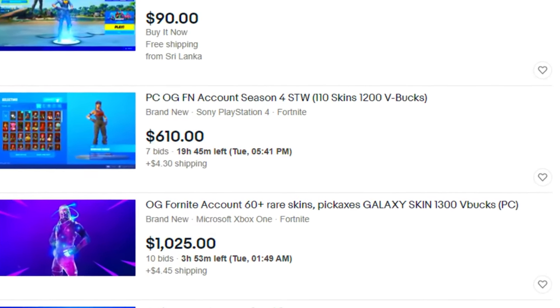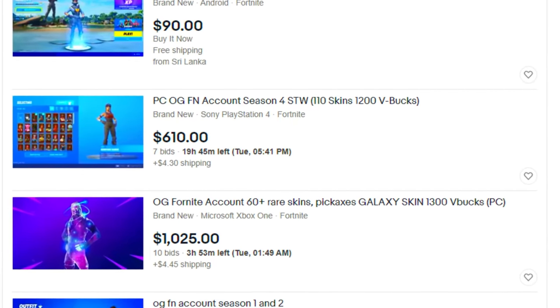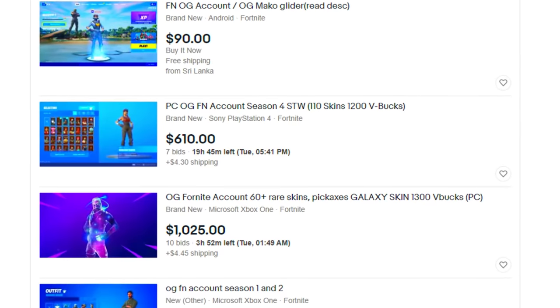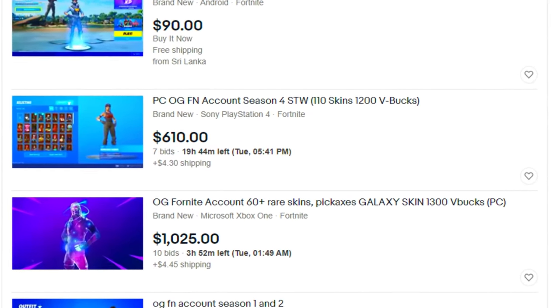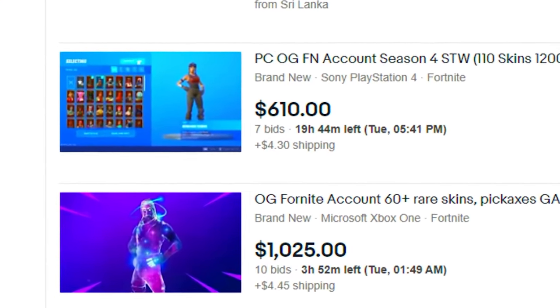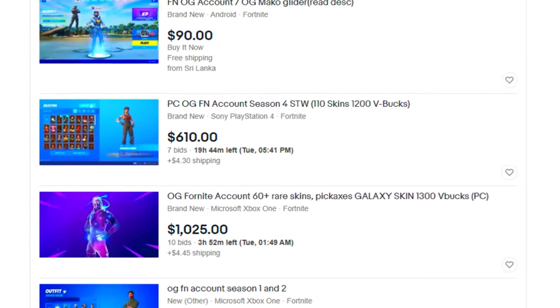I already found one account — it says PC OG Fortnite account with Season 4 Save the World skins. It's around $600, and you could get the Renegade Raider skin, which usually goes for way more than that. But this feels a little sketchy — the screenshot looks like it's from Chapter One, so I'll look for more accounts.